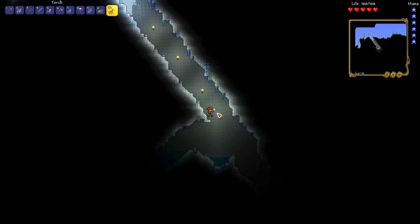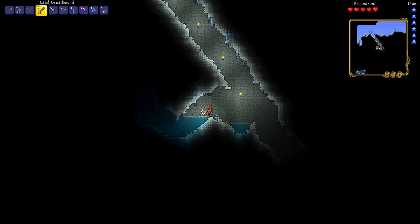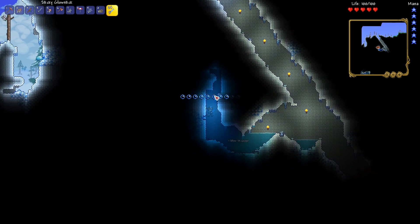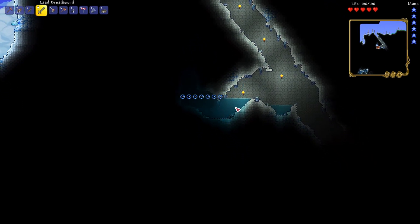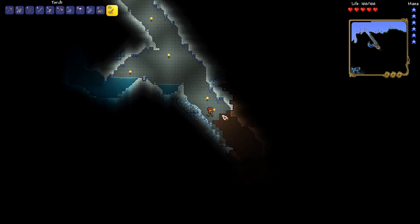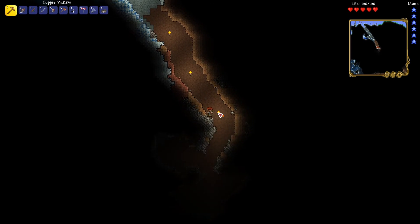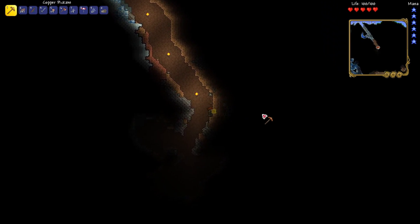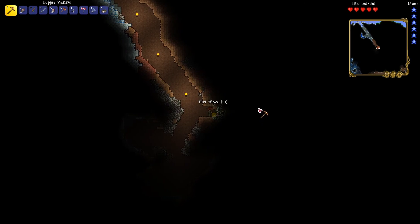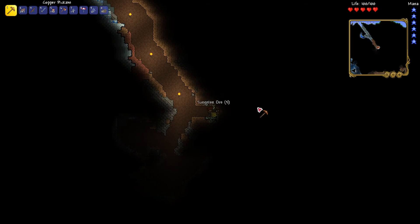Now I'm in the ice biome, which is beyond the west side crimson. I've been doing some exploring and a little bit of mining earlier. I didn't exactly find the best stuff right away because I'm still looking for platinum or gold — whatever the equivalent is in this world. I've just been finding a bunch of tungsten, which I guess is okay, but platinum is better, so if I could find some platinum I'd really enjoy it.